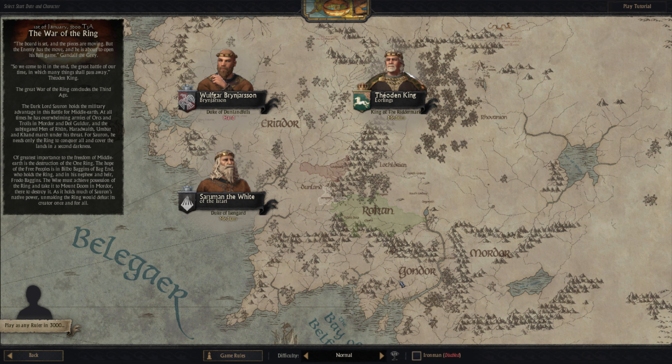What they've done so far is you can only play as three main people: you can play as Fearden, King of Rohan; you can play as Saruman; and you can play as Wolfguard of Dunland.